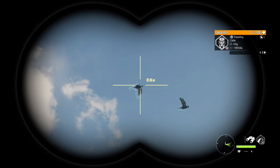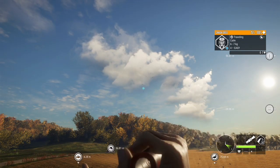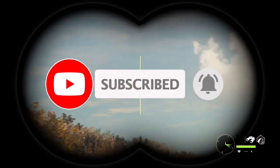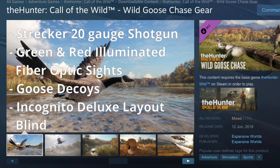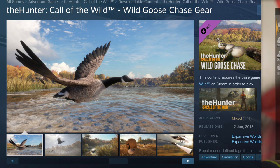Welcome back to the channel. In today's video we're heading out to Hirschfelden to hunt geese. I'm going to show you everything you need to know to purchase, set up, and hunt Canadian geese. The first thing you need is the Wild Goose Chase Gear Pack DLC, which comes with the 20-gauge Strecker shotgun, green and red illuminated fiber optic sights, goose decoys, and the Incognito Deluxe layout blind so you can sit on the ground and pop up to shoot without being seen.